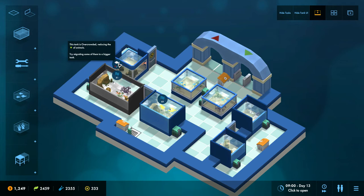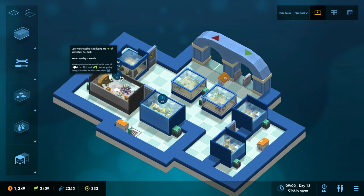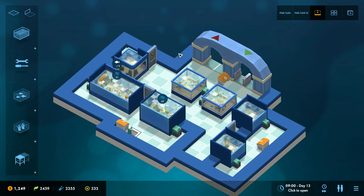It says things like 'try migrating some of them to a bigger tank.' I might change this wording, but hopefully you can get the idea — a little bubble appears when something is maybe not quite right, and you could ignore it, but it gives you some information. Here we have low water quality reducing the mood of animals in this tank. Water quality is steady, but if the water quality is changing it would say the estimated water quality in a given amount of time.